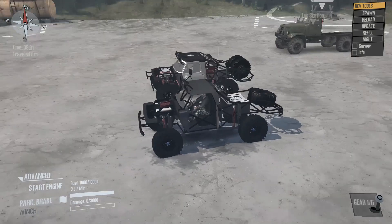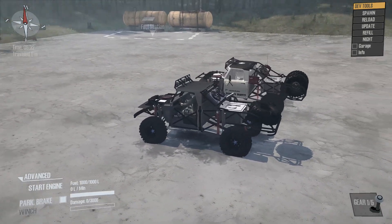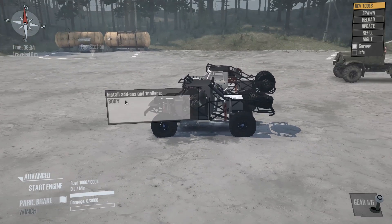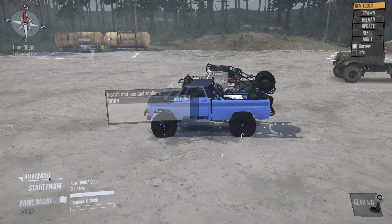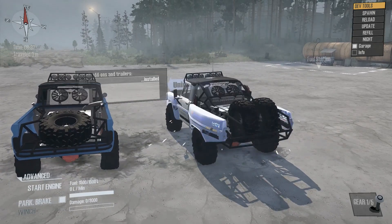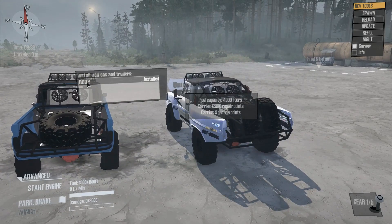This is how they look when they first come in - they don't have their bodies on or anything. I'm just going to go to the garage; the only add-on is the body itself, and that carries everything: garage points, repair points, and fuel.